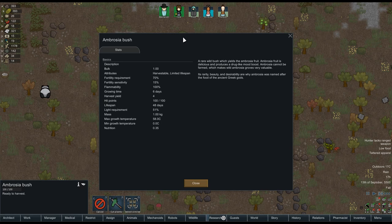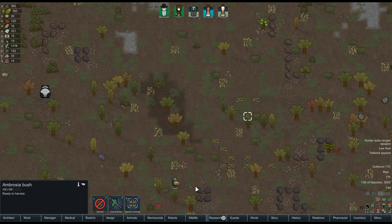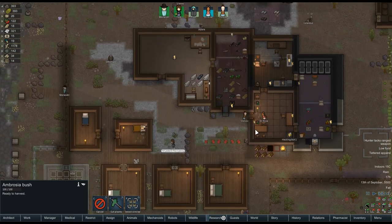This is something that, if we had a manager bench, we could deal with all this stuff pretty easily. Do we want to harvest that ambrosia? I think we do. I don't know — what do we do with ambrosia? Is it like a drug? I don't remember. Ambrosia fruit is delicious, produces drug-like mood boost. Cannot be farmed, which makes wild ambrosia groves very valuable. So just harvest it and be happy.